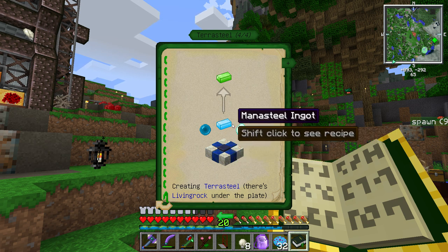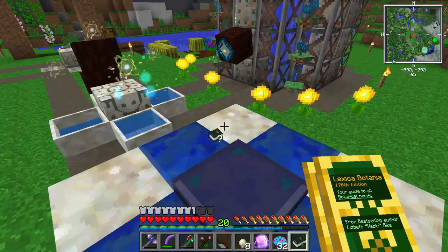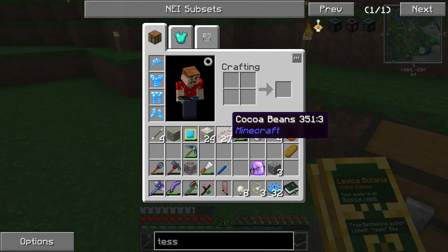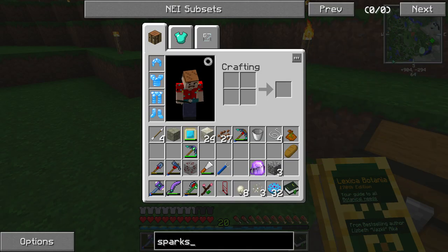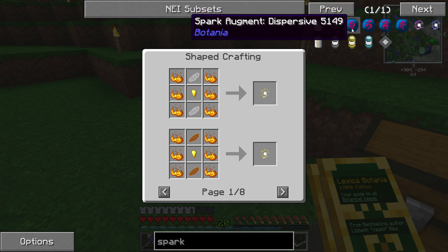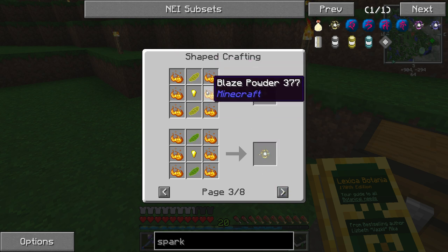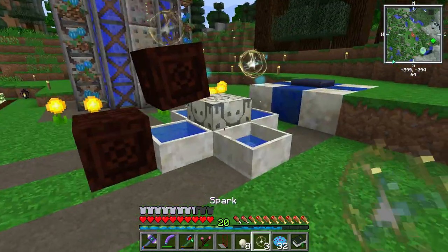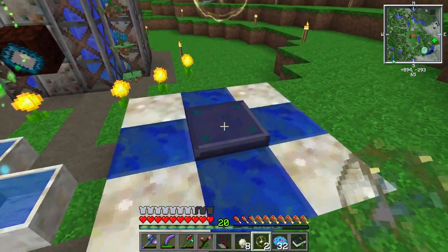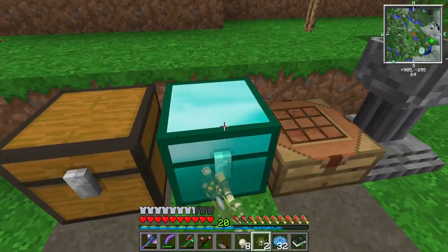On top of the plate we have to throw a mana pearl, a mana steel ingot, and a mana diamond, then supply it with a ton of mana. The best way to do that is to use a spark. Sparks are really handy — they put mana where you need it and distribute it around. The recipe requires blaze powder but they're totally worth it. If you have a bunch of mana pools next to one of these sparks, instead of using mana spreaders to supply the terrestrial agglomeration plate you can just use sparks.